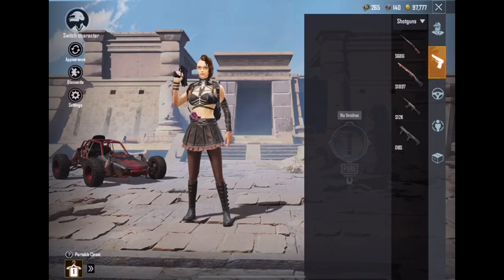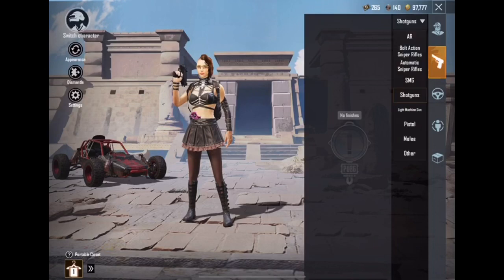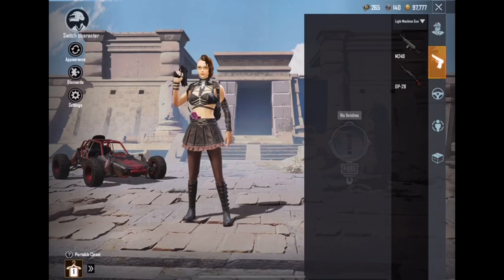Then you have the shotguns, which you see a little more readily available early on. Start with a shotgun maybe, then jump to something else. The shotgun is probably the best close-range gun because one shot and they're out if you catch them. I haven't tried the S12K and the DBS much, but the top one is always there.